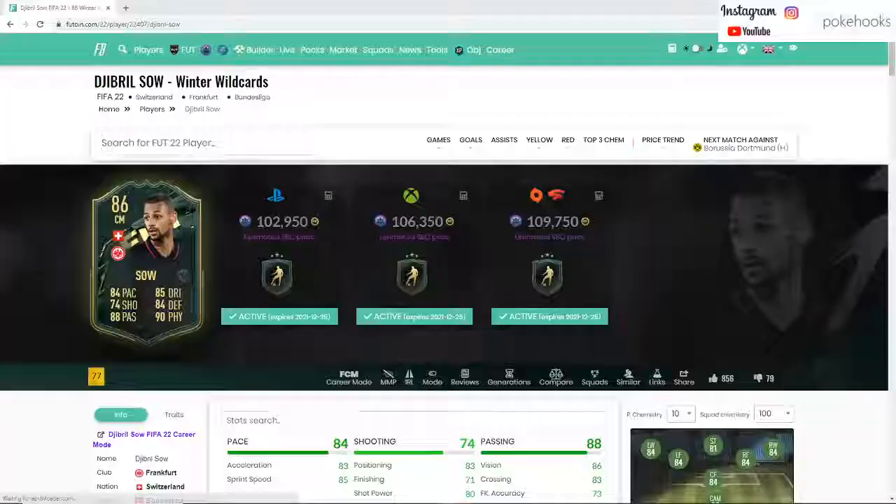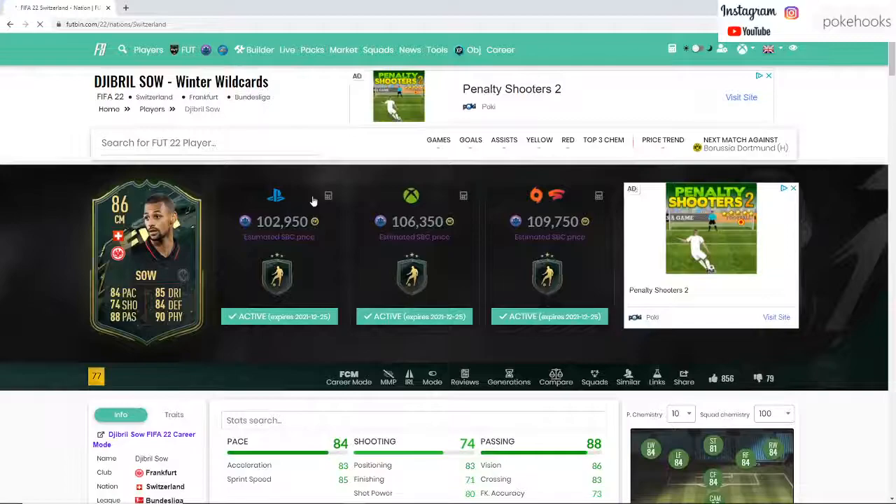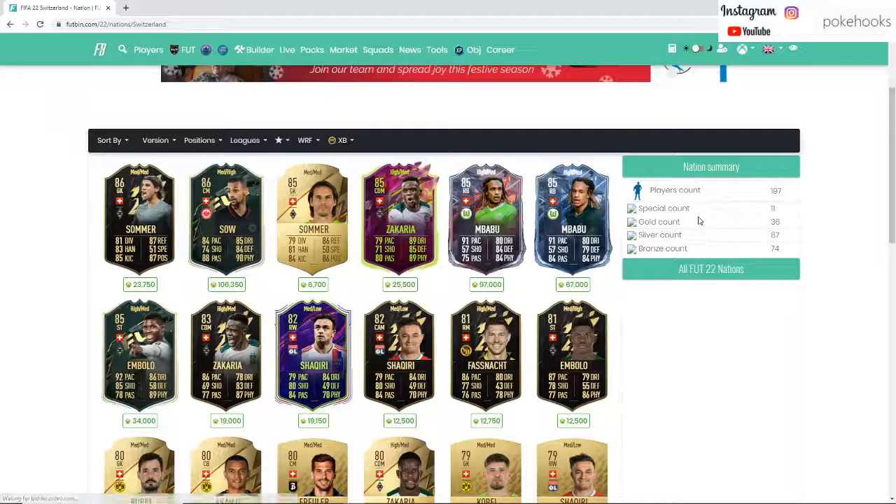We've got the Trent SBC Djibril Sow — let's take a look. He's coming in at 100k for this card. It's not terrible. He's definitely got some good links available to him as well, just on Switzerland itself.